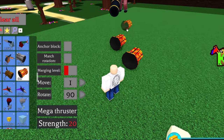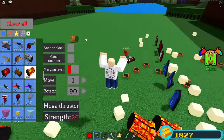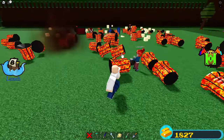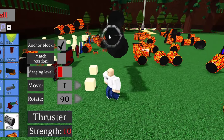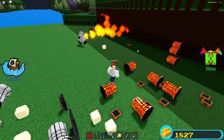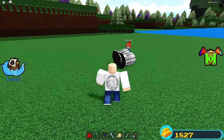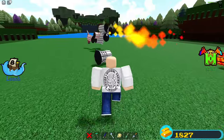I gotta try to attach a thruster — the glue blocks aren't working, so I'm just gonna try to click a thruster and see if it sticks. I anchored it. Wait — did I get her? It worked! It teleported all the thrusters. She's gone! I need to add more thrusters. Wait, I anchored it — I need to add more. Oh, this is gonna be great.